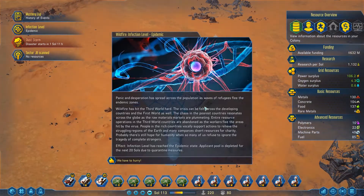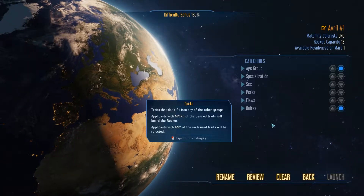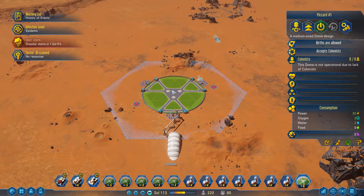We're pretty much out of stuff to scan. Panic and desperation has spread across the population as waves of refugees flee the endemic zones. Wildfire has hit the third world hard - the crisis can be felt across the developing countries in the first world as well. Entire resource operations in the third world are abandoned as workers flee the areas hit by the virus. People in the rich countries vocally support actions to relieve the struggling regions, and many companies divert resources for charity. That's reduced the number of applicants available to us - it's entirely gone. We just got this nice new dome built - damn it.